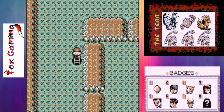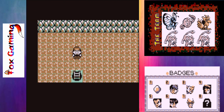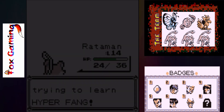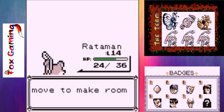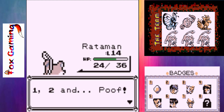We should be okay. We'll go down this ladder, check out this area real quick. And that is another Team Rocket Grunt. Raticate wants to learn Hyper Fang. We'll get rid of Tail Whip for sure — we are not going to need that move.